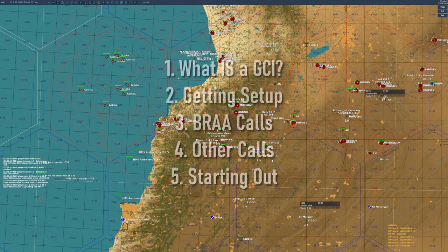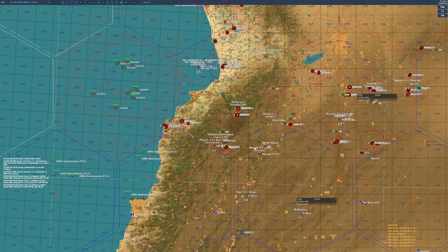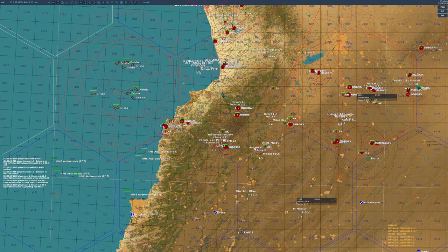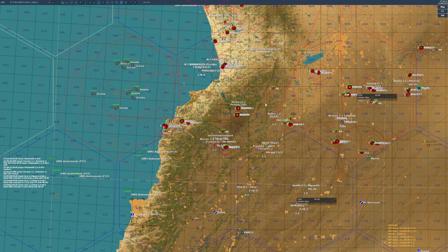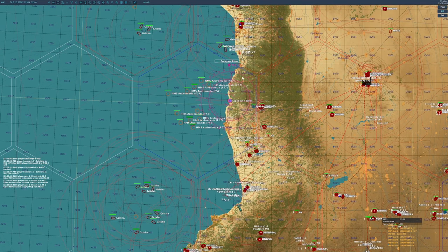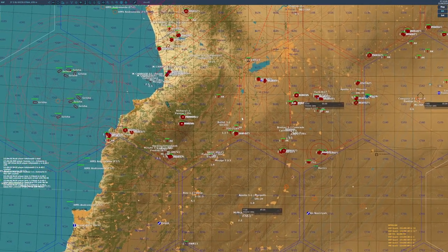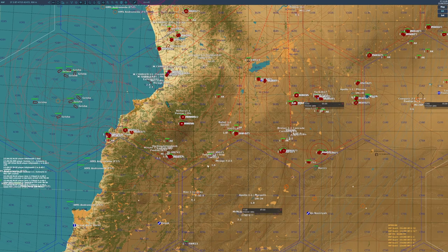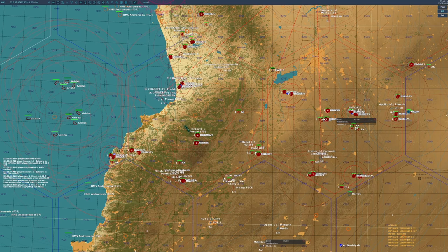BRA calls are your bread and butter for GCI, but you will need to make other calls. One thing you very often want to do is when a fight is moving to visual range, you probably want to stop referencing compass bearings and instead start referencing clock bearings — for example, saying a bandit is now on your three o'clock tracking left, meaning it's on the right-hand side from the cockpit's point of view and moving around to the front.